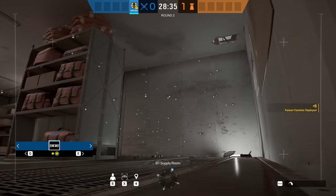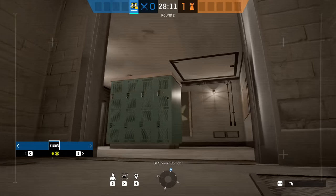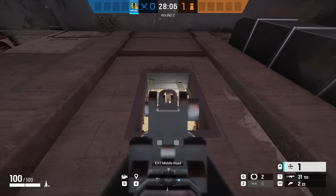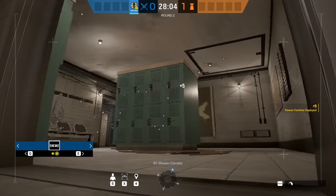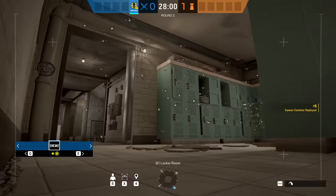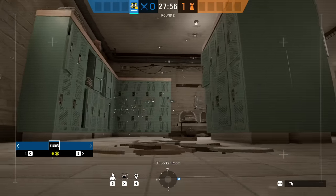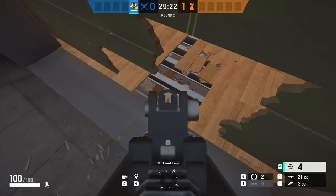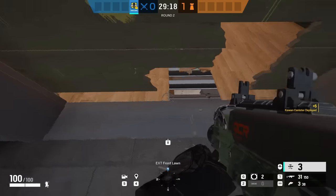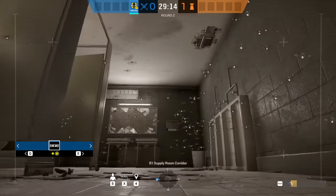A big mistake I see people doing with Grimm is not using the Bailiff to their advantage. One of his biggest issues is having to face-check a lot of angles to deploy his gadget, meaning you can be caught off guard with your gadget in hand and can't shoot back. That's where the Bailiff comes in — you can make holes in floors and walls to deploy his canisters from positions where it would be dangerous to peek otherwise, especially when coordinating with a teammate pushing that position.